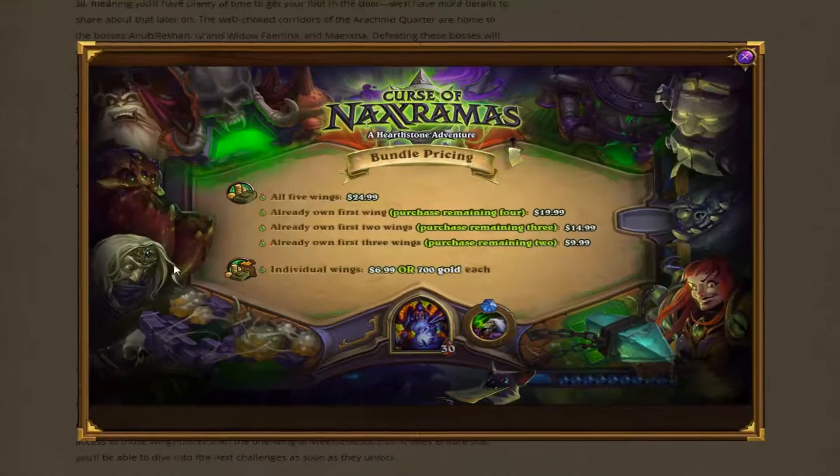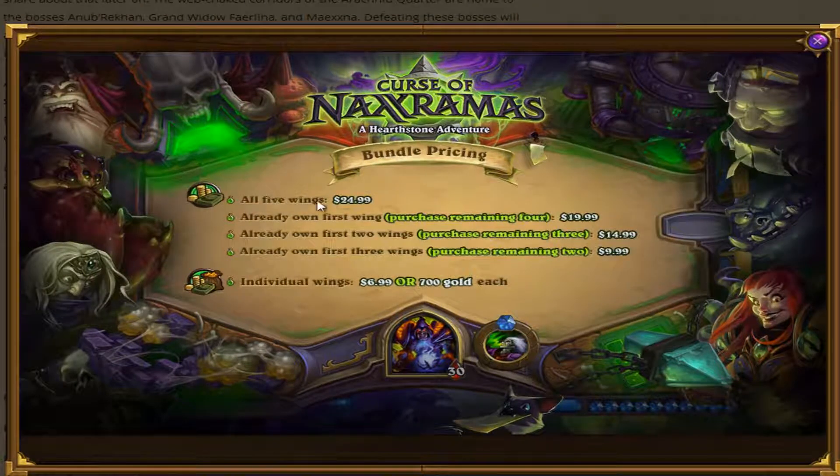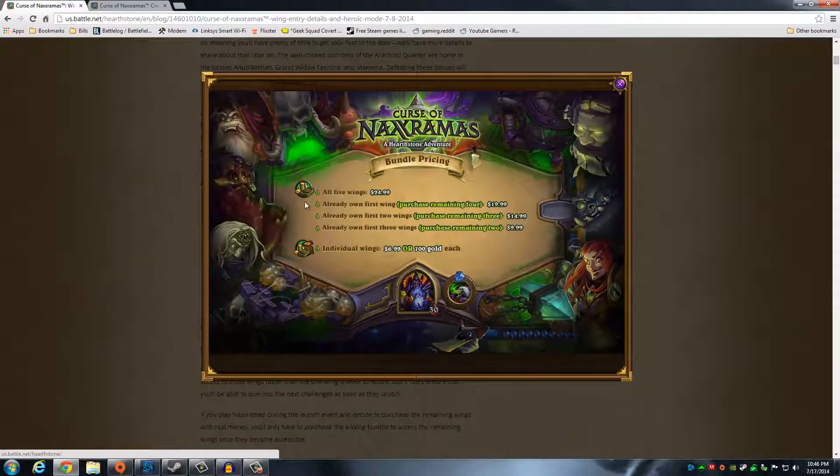If you think $7 per wing, four wings after the Arachnid Quarter — because you get that one for free — that's $28. Not terrible. That's still $12 cheaper than most Blizzard expansions. Players who begin their adventures in Naxxramas during the launch will gain free access to the first wing, Arachnid. Now, pulling up this picture, you can get all five wings — this is the bundle pricing. All five wings are $25 if you happen to miss out on the launch event. If you don't miss out on the launch event, you already own the first wing, the Arachnid Quarter, and you can get the other four for $20. That's half price of a normal Blizzard expansion, which is just awesome. Let's say you have plenty of gold stockpiled — 1,400 gold — and you buy the first two wings. You get the first one free, the next two with gold, and you only need two more wings. You can purchase the other three for $15. If you already own the first three wings, the bundle price gets you the last two for $10. That is awesome for players who have been saving up their gold just for Curse of Naxxramas. I'm not one of them — I use all of mine in Arena. So I'll be looking at the $20 package.